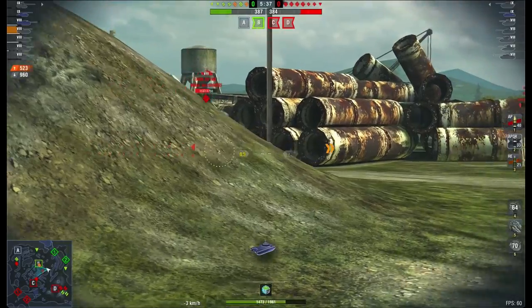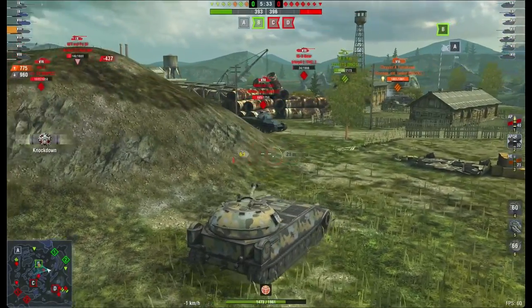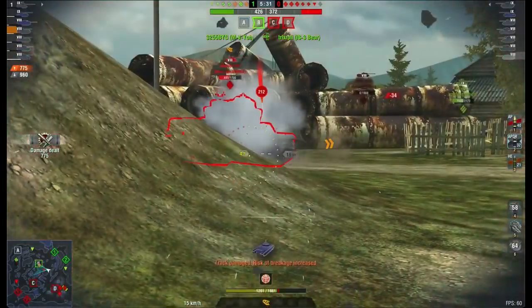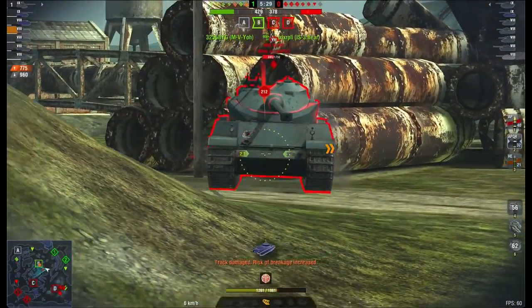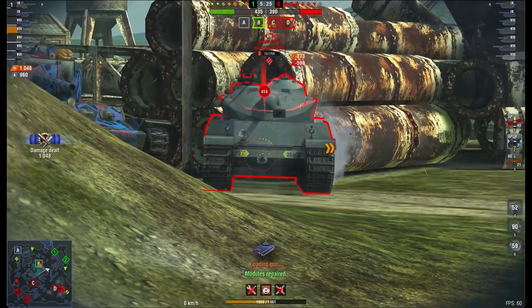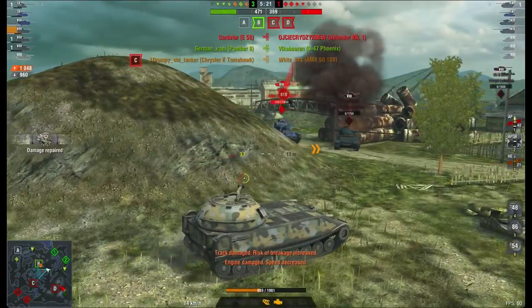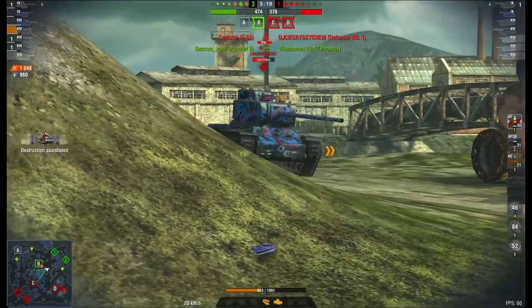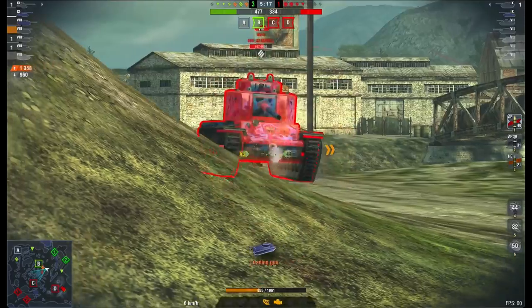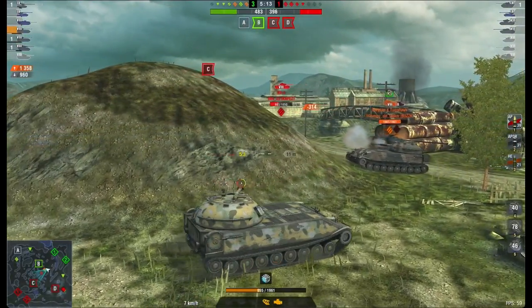To be perfectly honest, had they stuck this tank in a normal crate with say a two percent drop chance, the chances are you would spend upwards of a hundred dollars for a tank. Whereas here, you may — I stress may — get the tank for a mere five dollars. Plus you're going to get a load of gold, credits, XP and all the other free stuff that comes with the battle pass. So again, what is all the fuss about?